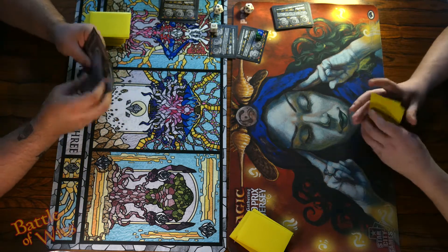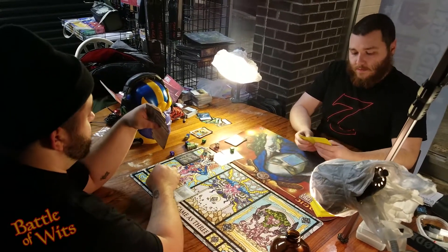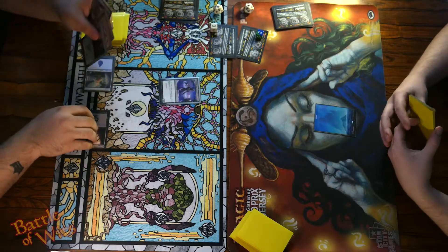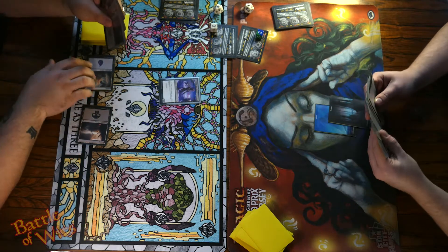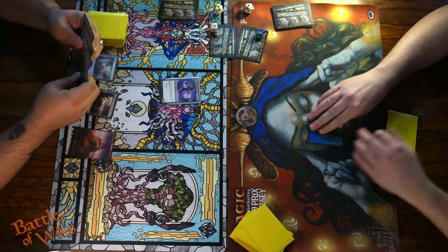Start us off. Pass. Pass. Extremely slow zombie. Pass. Swamp, pass. Mountain. Assemble the Grixis. Finally.